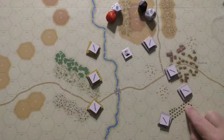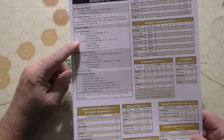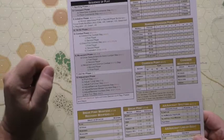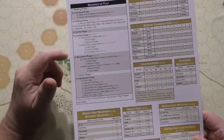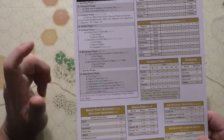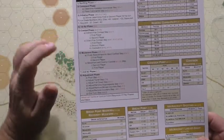Let's look at the card and the sequence of play. We come to the combat phase. Direct fire combat is only for advanced rules, so we will not be using it. We start with the first player. To determine who goes first, during the initiative phase we roll a die - the higher die wins. In this case, from the previous video, the Soviets won the initiative, so they play first.